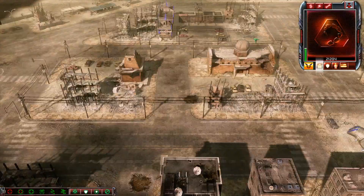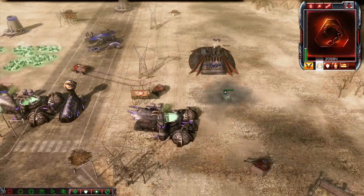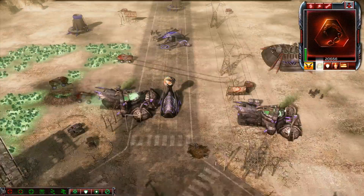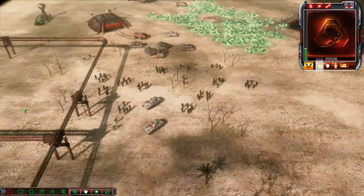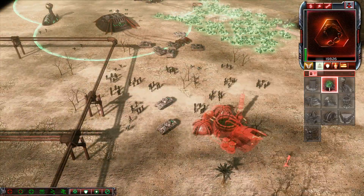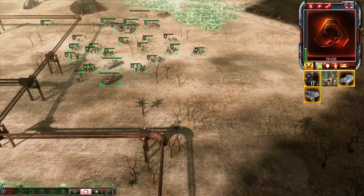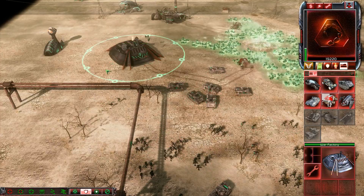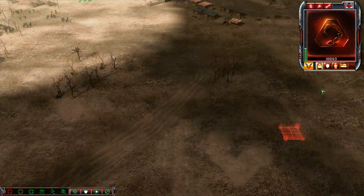How is my ally doing? He's getting his ass kicked. If he goes down, then I will go down with him. I cannot fight with two enemies on my own. But maybe I can quickly destroy this easier guy here.